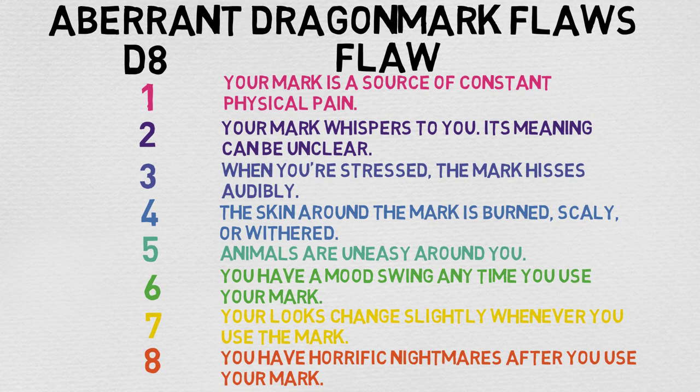If you get a one, the mark is a source of constant pain. If you roll two, your mark whispers to you — its meaning can be unclear. Number three, when you're stressed, your mark hisses audibly. Number four, the skin around the mark is burned, scaly, or withered. Number five, animals are uneasy around you. Number six, you have mood swings any time you use your mark. Number seven, the look changes slightly whenever you use the mark. Number eight, you have horrific nightmares after you use your mark.